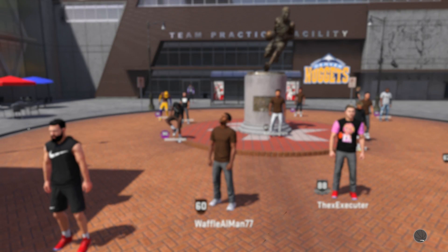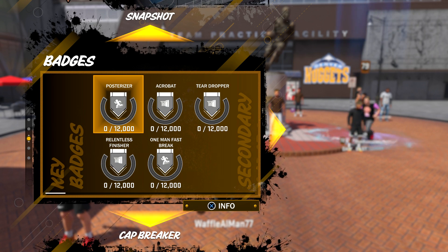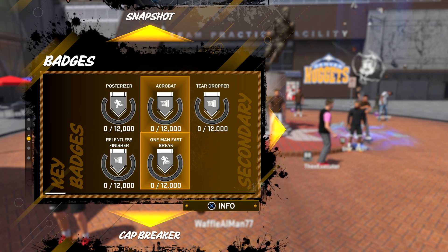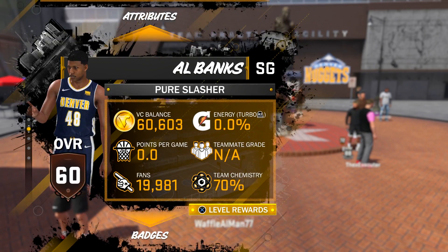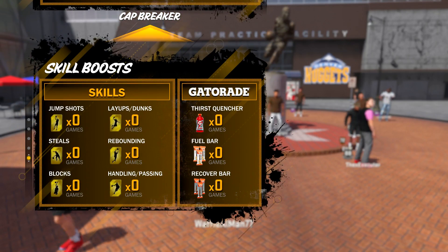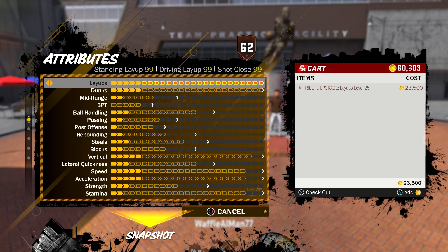Hopefully this slasher is really athletic and can really dunk. The main badges we got — post drives, we gotta get that hall of fame — and his finisher main badge, of course. Fast break teardropper — I'm really gonna test out teardropper with this build. In 2K18 the teardropper wasn't really working that well, and I hope maybe for this pure slasher it works better. For the stats: driving layup 99, shot close 99, standing layup 99.